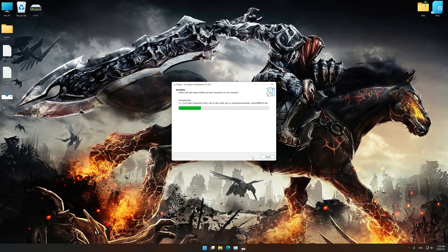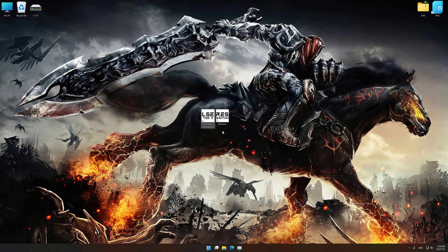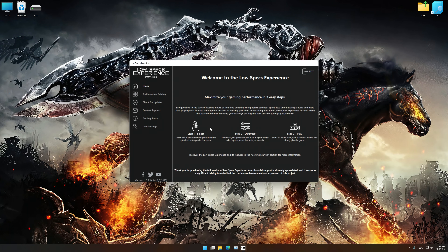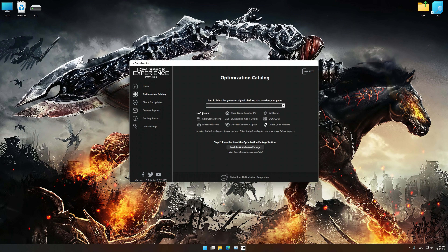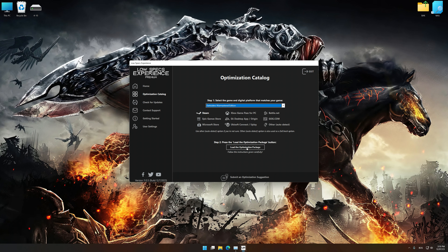First of all, start the installation for Low Specs Experience. Once the installation is complete, start it from the newly created Desktop shortcut. Now select the optimization catalog, select the applicable digital platform, and then select Darksiders or Darksiders Warmastered Edition from the drop-down menu.